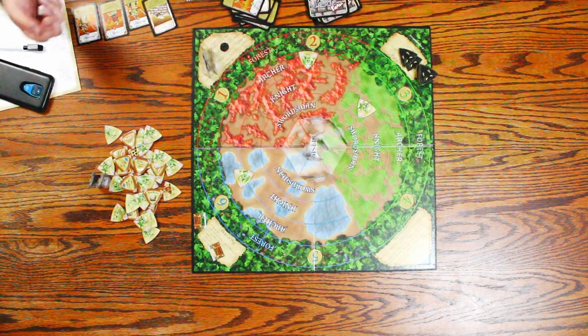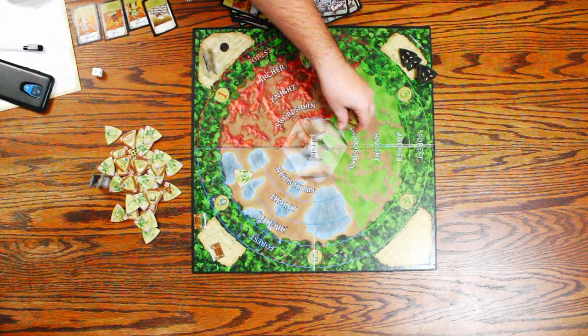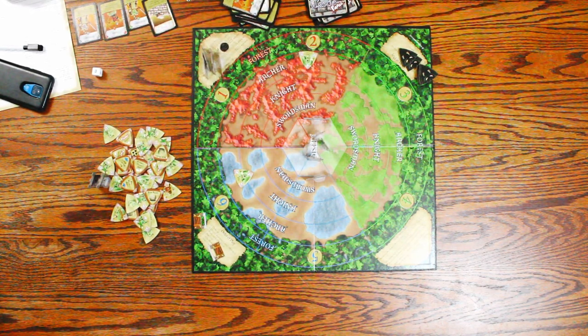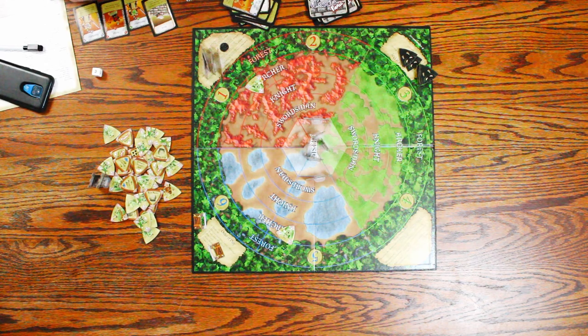A boulder is drawn as a new monster token — it's going to hit one of our monsters and that wall. All monsters move clockwise — actually counterclockwise. It's Bob's turn.